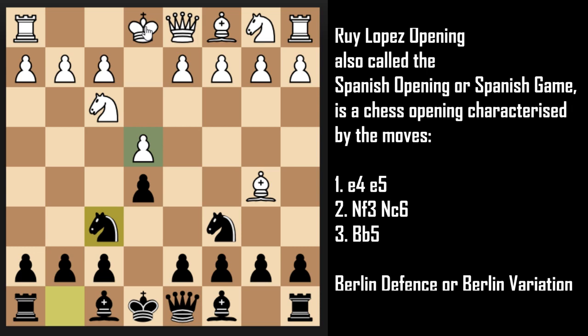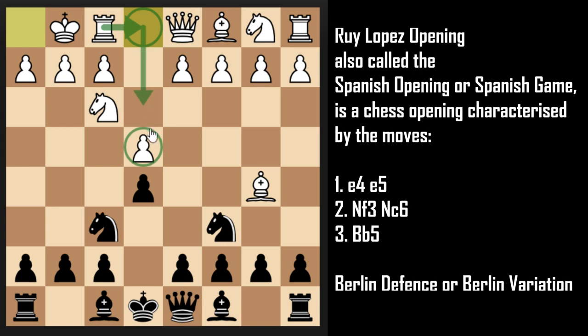A very common move you will see from White would be to castle for King's safety. Many of you might be wondering why White would castle — shouldn't he save his pawn on e4? But the point is that even if we capture, White can play Rook to e1 to attack the Knight, and once the Knight goes back, White can easily regain the pawn to equalize the position. That's the logic behind castling for King's safety.